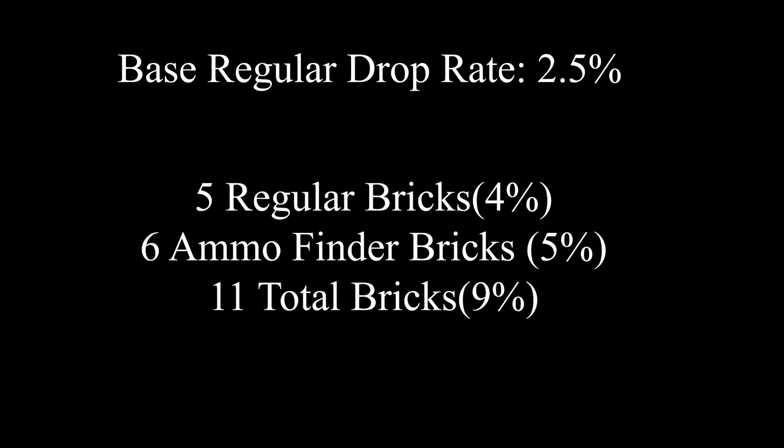The base regular drop rate from before was 2.5 percent. Now with the ammo finder on, we have five regular bricks at four percent, six ammo finder bricks at five percent, and a total of eleven bricks which is nine percent. A great increase across all three categories.